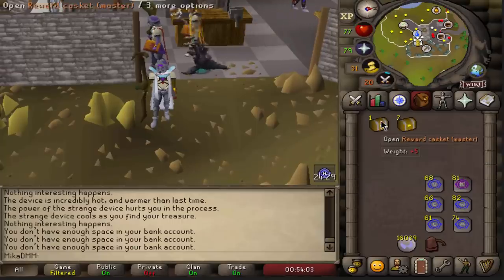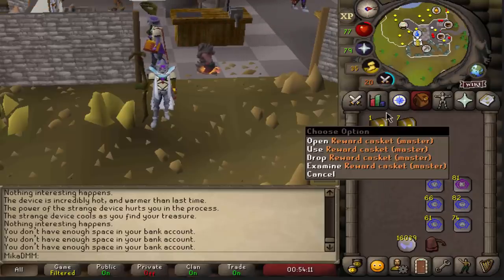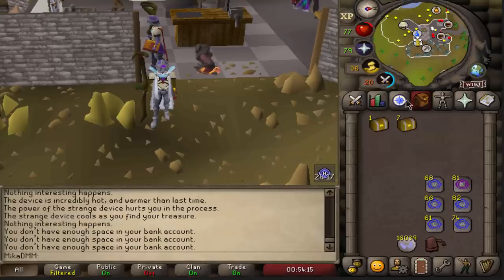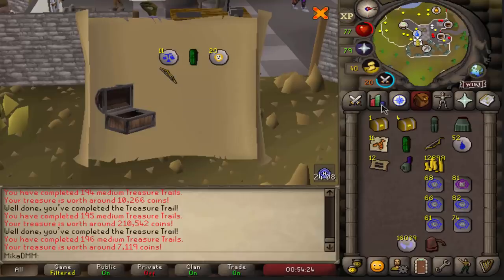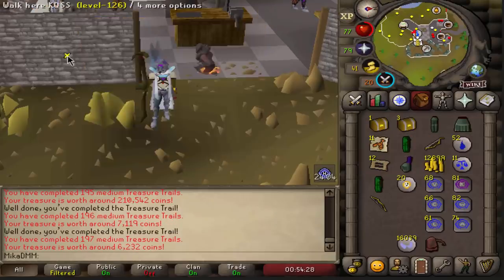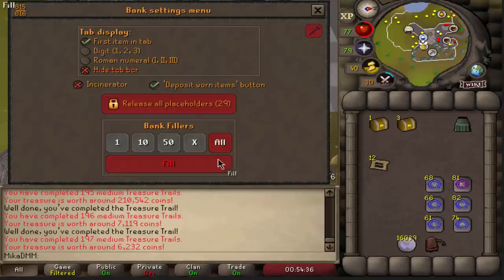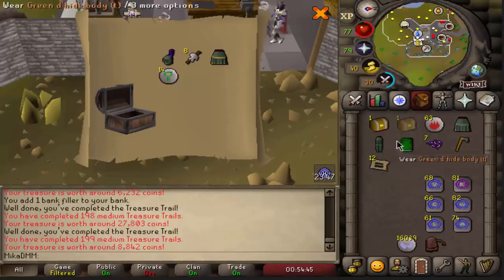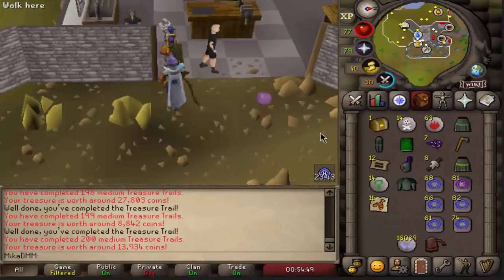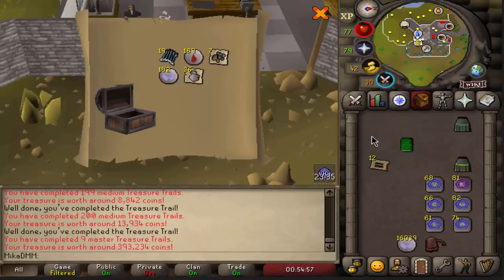Here we go, we've done it - we have a master casket. Should I open this first since I already completed the master? I could get another master. I'll open the medium ones first. Not the best on a few of them - some lumberyard teleports at 200k. Three more: that's new, another plate skirt gold. And now for the final master casket - can I get a mimic? Bruh. I cannot complain, I got two ranger boots this video, but no mimic. Nine masters done.